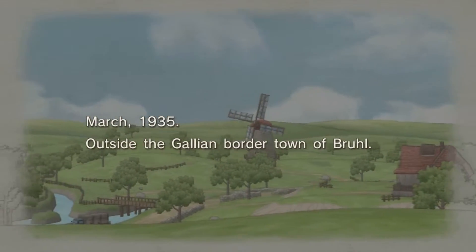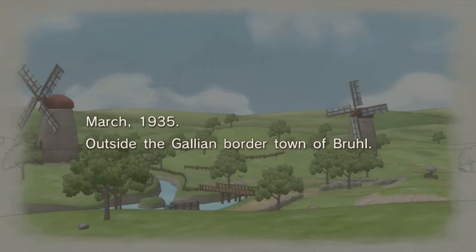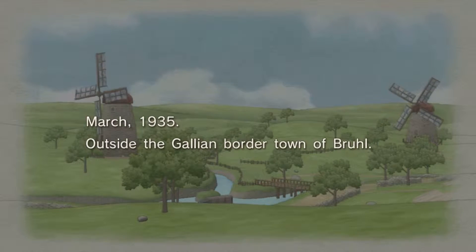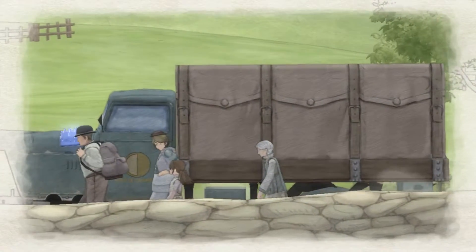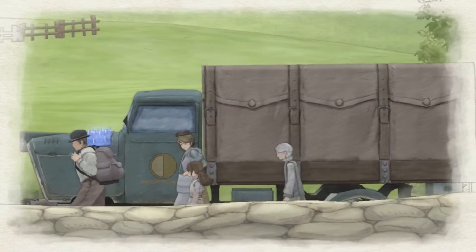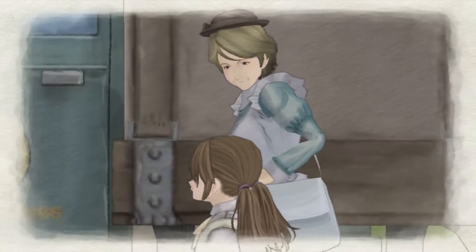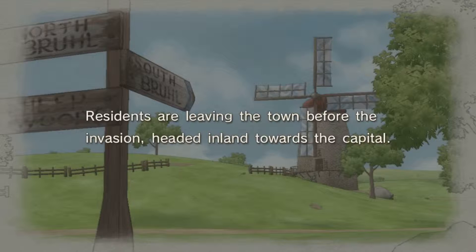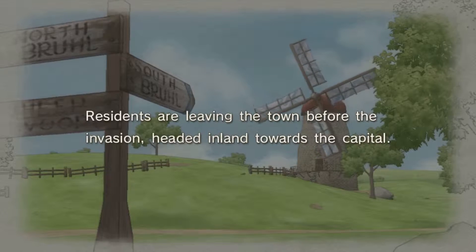March, 1935. Outside the Gallian border town of Brule. Residents are leaving the town before the invasion, headed inland towards the capital.